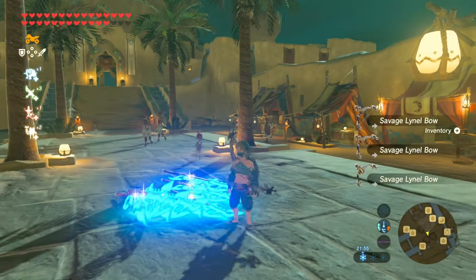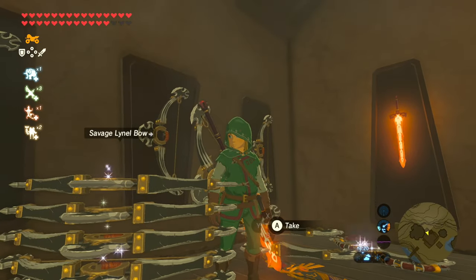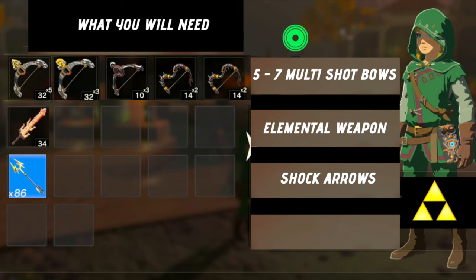How's it going guys? It's me Simon. In this video, I'm going to show you how to duplicate swords and bows in Breath of the Wild. So let's begin. What you will need is 5-7 multi-shot bows, an elemental weapon, and some shock arrows.